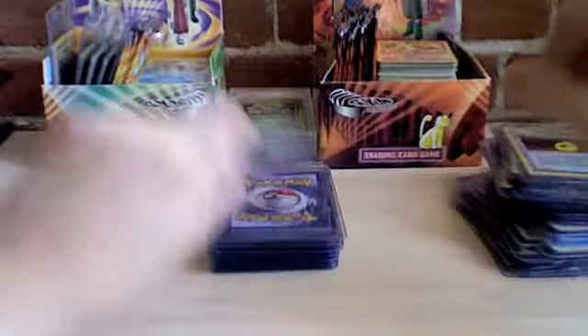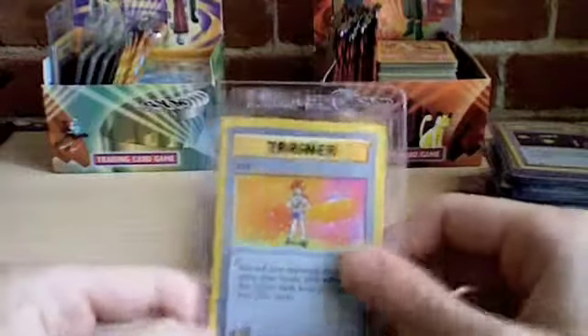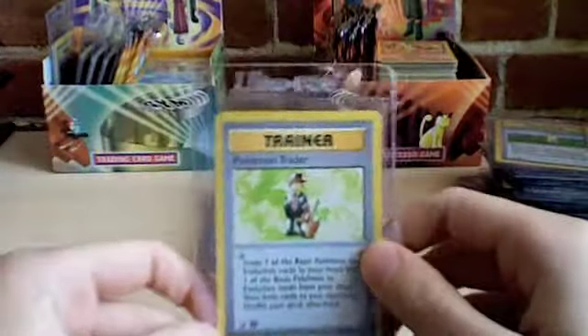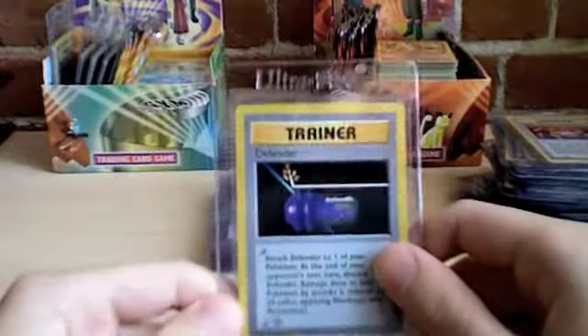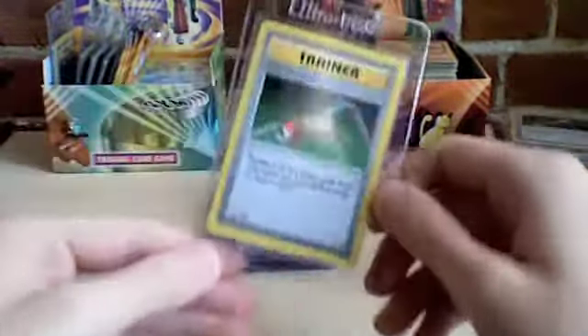Clefairy Doll. Computer Search. Devolution Spray. Imposter Professor Oak. Item Finder. Lass. Pokémon Breeder. Pokémon Trader. Scoop Up. Super Energy Removal. Defender. Energy Retrieval. Full Heal. Maintenance. Plus Power. Pokémon Center.